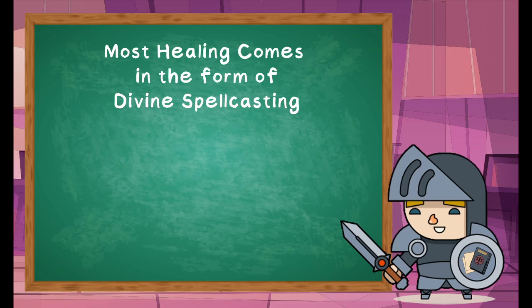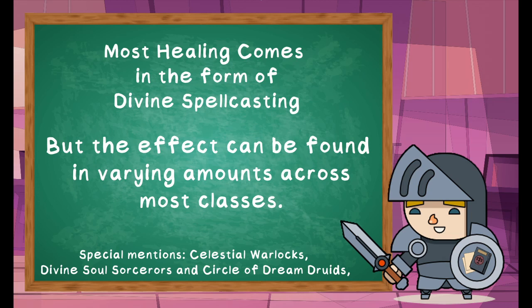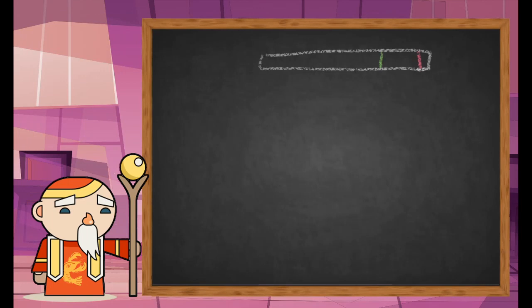Healing in D&D comes primarily from the spellcasting options available to clerics, druids, and paladins. Some class and species features also grant access to healing, and of course the humble potion of healing provides a little bit extra. As a general rule, healing spells and features are less potent than their damage-dealing counterparts.